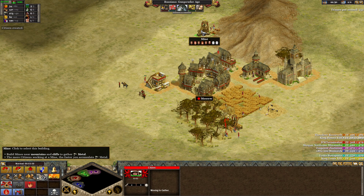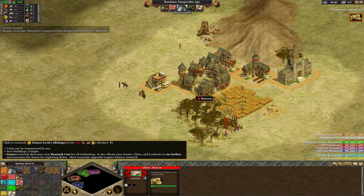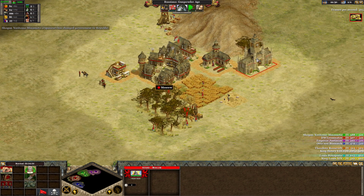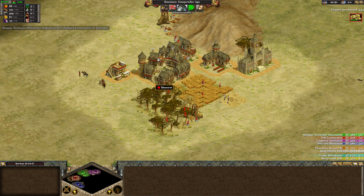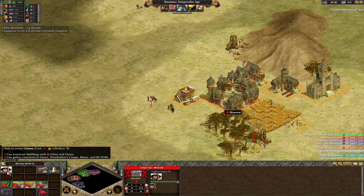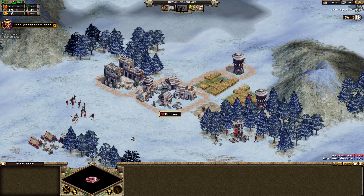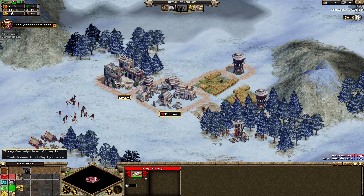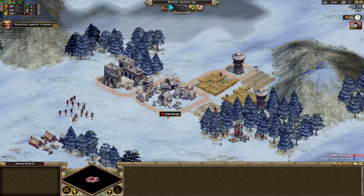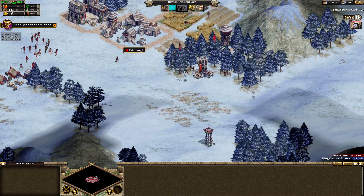Rise of Nations is a pretty interesting game because it combines the style of real-time strategy you'd see in Age of Empires with a lot of empire-building elements from the likes of Civilization. The lead designer was Brian Reynolds, mainly known for Sid Meier's Civilization II and Alpha Centauri, so that combination just makes a lot of sense. The question is: does blending these two very different genres work out really well, or does it end up an overcomplicated mess?